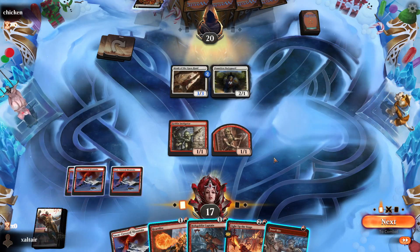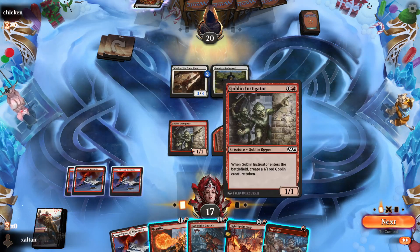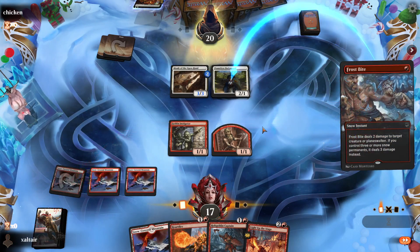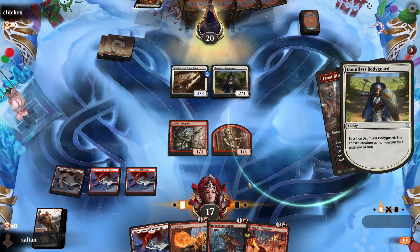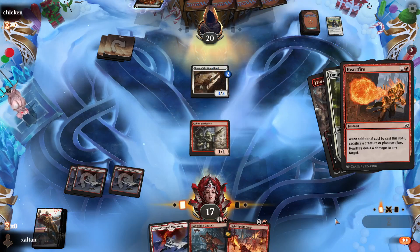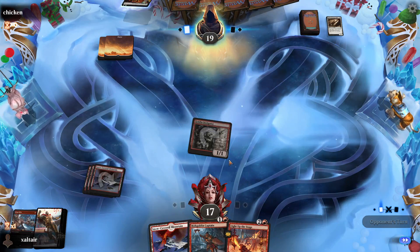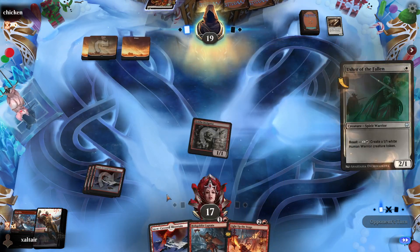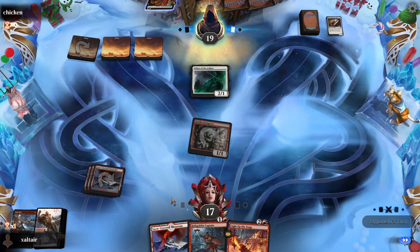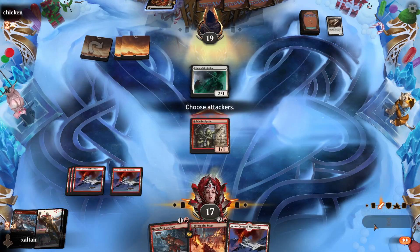No one-drop but we go first. We can get this guy out second turn and finally we draw Light Up the Stage. We need some burn — we don't want to use this on a creature. We can cast him, attack, and Light Up the Stage. Frostbite would be really good at this point. Okay, it does seem like this person is playing a much stronger deck. They're going all in on this guy — we might have to Heartfire it.